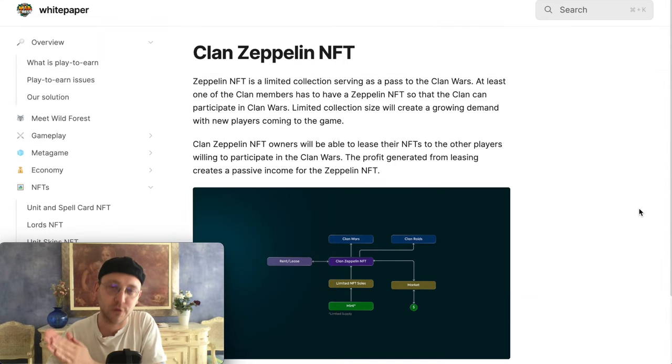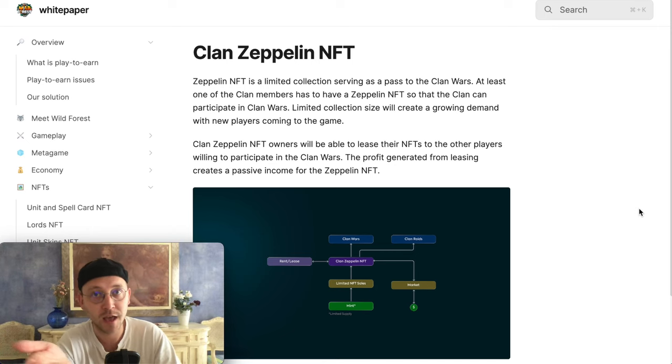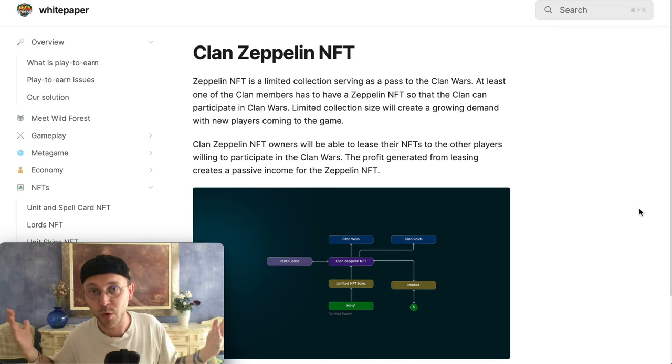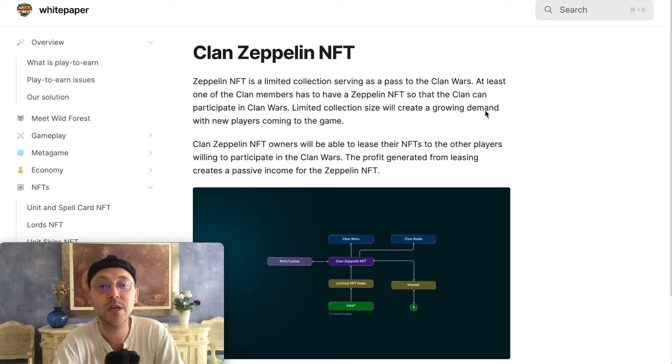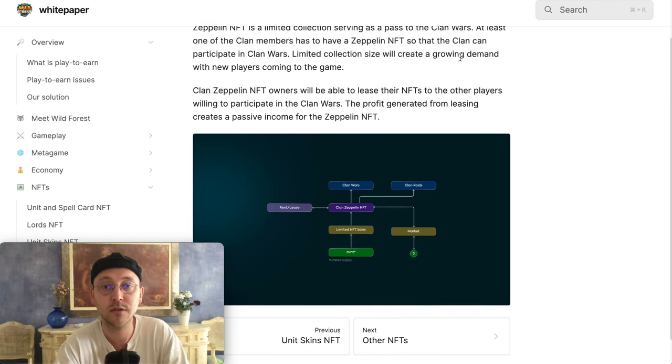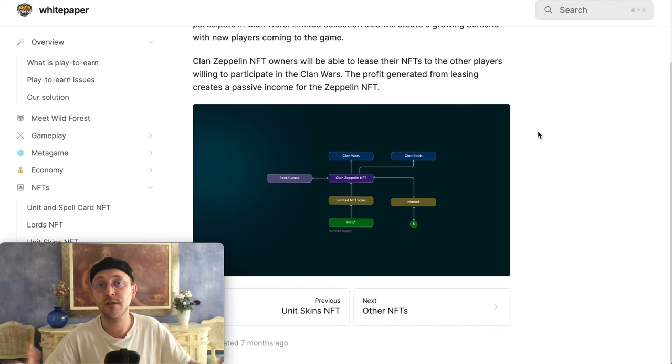One NFT we don't know much about yet is the Clan Zeppelin NFT, designed for the upcoming clan wars. If you're in a clan, there's potential to share ownership of this clan NFT, lend parts of it out, work together, and split the profits generated by leasing and lending it — while also competing against other clans.